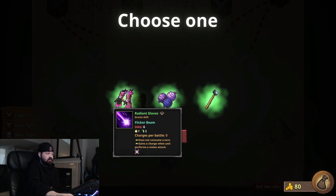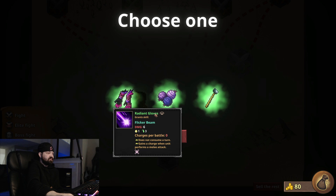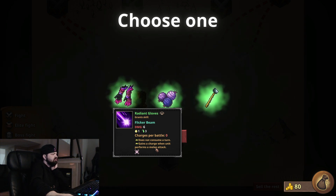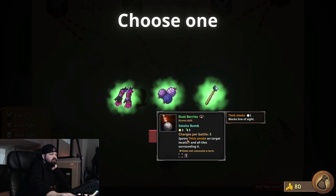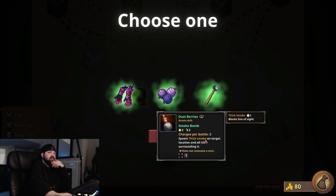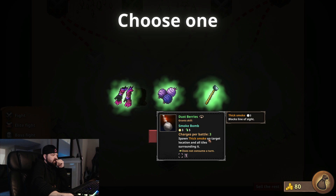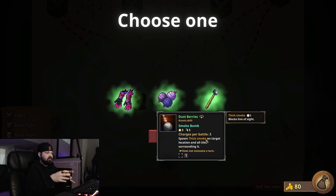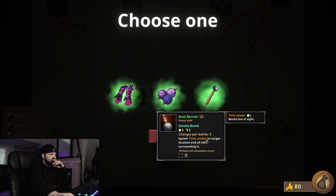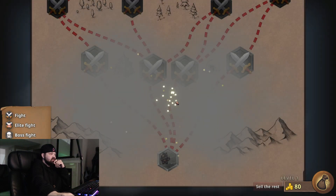Gadget: Flicker Beam — three range, six damage, they're gloves. Zero charges per battle, does not consume a turn, gains a charge when the unit performs a melee attack. Interesting. Dust Berries: spawns thick smoke, blocks line of sight. That might be good if we're just a slow melee tank guy. It spawns thick smoke on the target location and all the tiles around it — lasts three turns, cooldown is three turns, so you can always have smoke up. Let's go with the smoke.